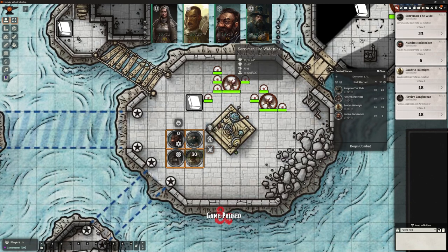The dice will roll, it's going to update our chat log and put them into initiative order. It automatically rolls initiative and puts them into initiative order. Sorry Man is on the end - even though he's got the highest initiative, this white line denotes the beginning of the next round or the end of the previous one. So he's actually first in the next round, followed by Hayley, then Baldrick, then Nundro.